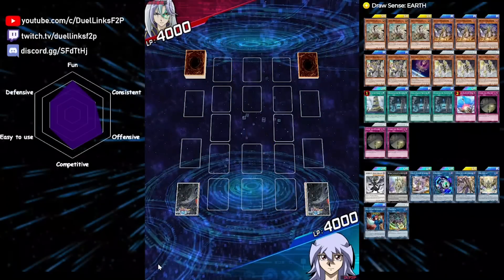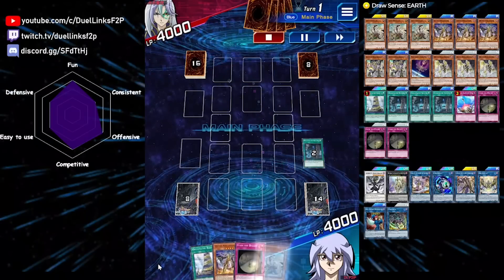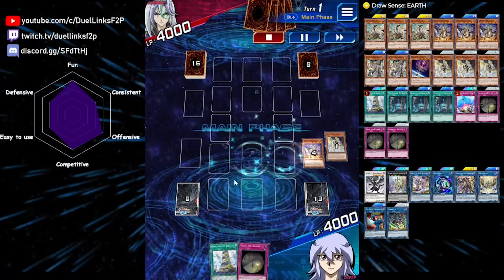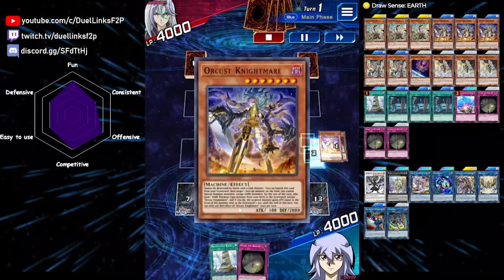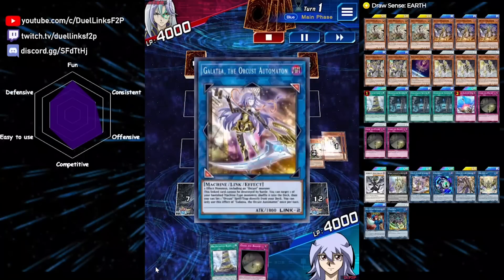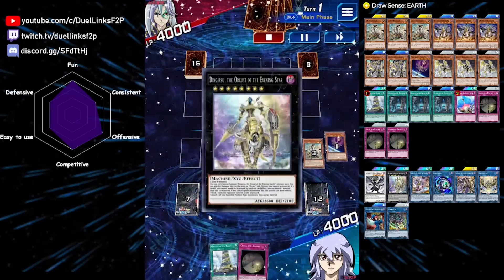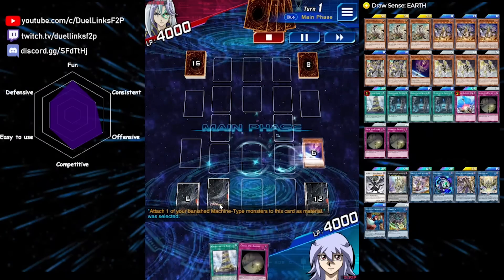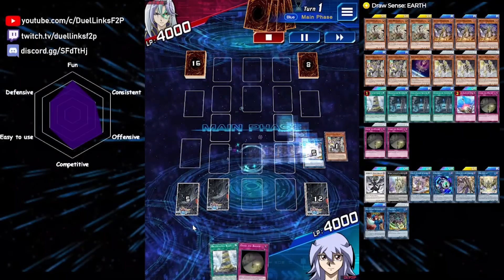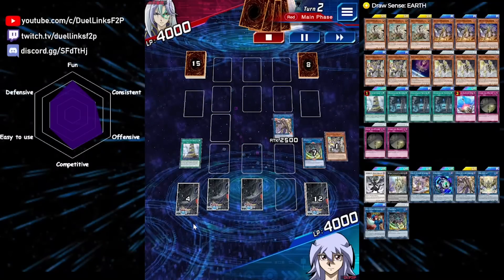In our second replay, we are also going first, and this game shows us what we do if we didn't draw Scrap Recycler. We do draw our draw spell though, which is enough, and we drew Scrap Recycler from those draws — which is perfect. Since we have an extra mill with Scrap Recycler, we can mill Simple Skeleton at the beginning of our combo so we can end on a better board. So we're doing the same Orcust combo, but since we already have our field spell, we are going to set the draw spell instead. It is a hard once-per-turn, but we will be able to activate it during our next turn. We use Simple Skeleton to revive back Galatea. I go through the Link 3 here because I don't know what my opponent is playing, so I think going Link 3 is a bit safer since it sends cards.